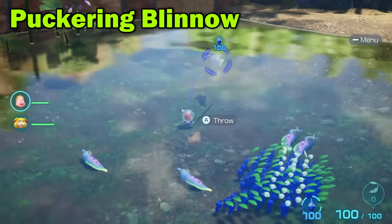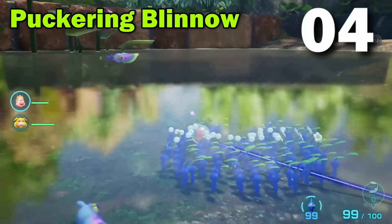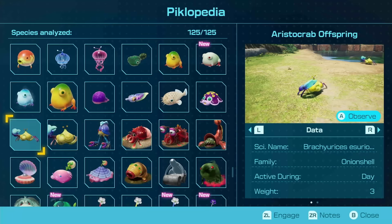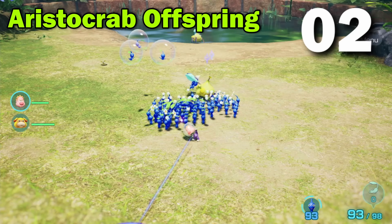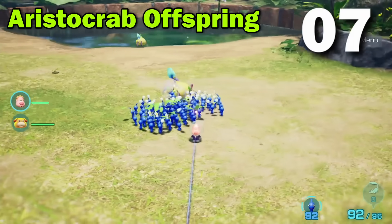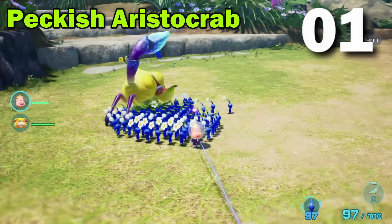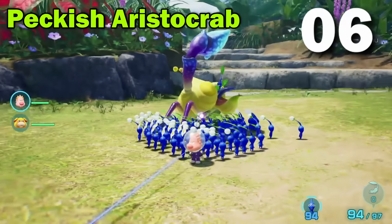Puckering Blinno. Start. He's got one in his mouth, and he ate it. Aristo Crab Offspring. He blows bubbles and then eats — three, two? Peckish Aristocrab. Go. What was that? Three? Oh my god.